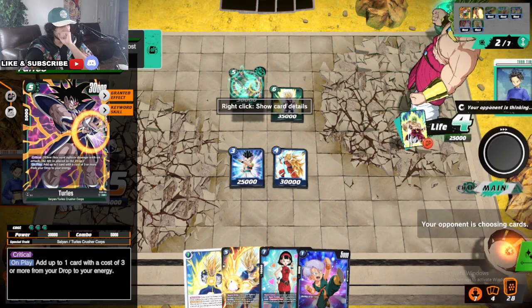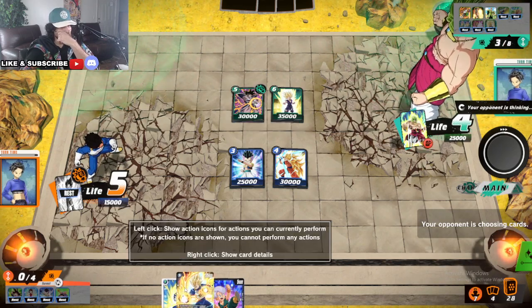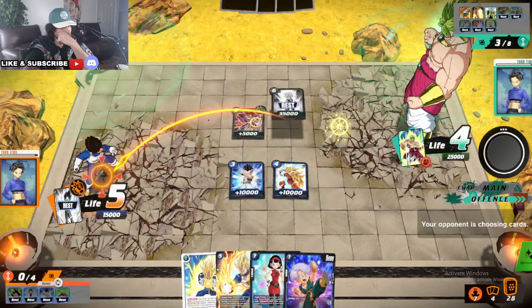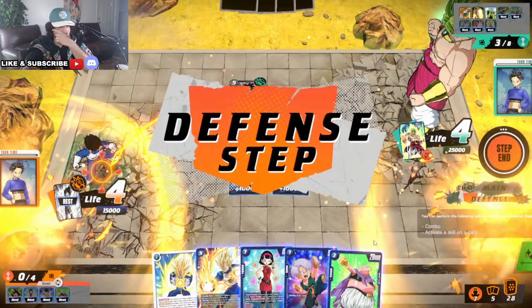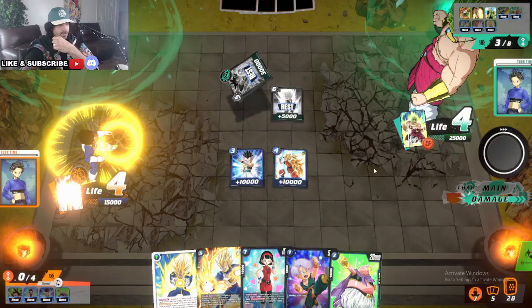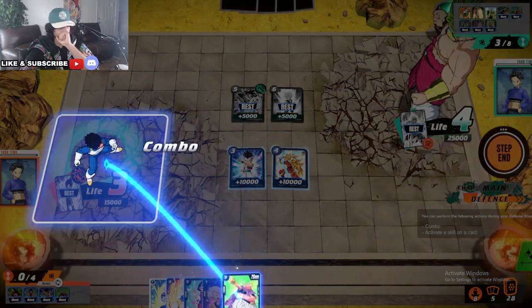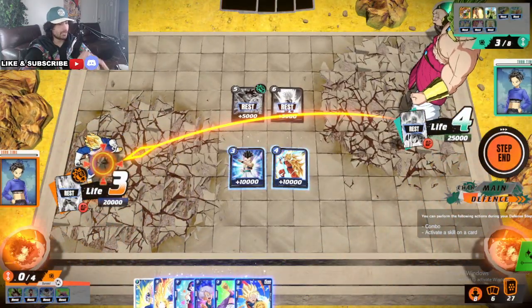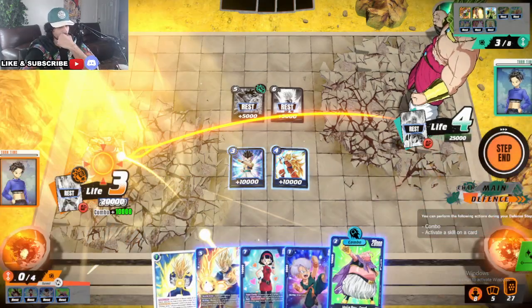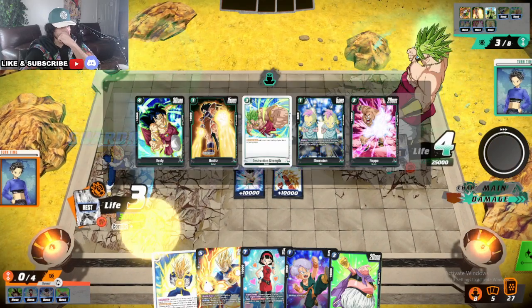Add one card, cost three from your drop to your energy — not bad. And it comes standing up, not rested. We take this hit. Take this hit as well. Oh, this is a critical! I didn't know Turtles is a critical attacker. We don't even know if we can activate our abilities — they don't show to us. What the hell did I just add combo to? I don't know what I just added combo to.